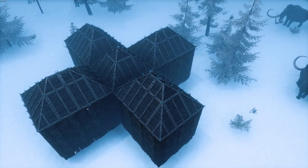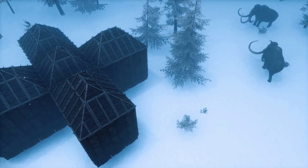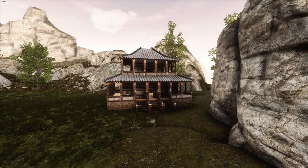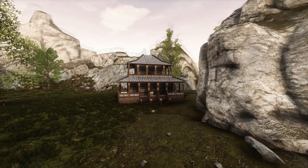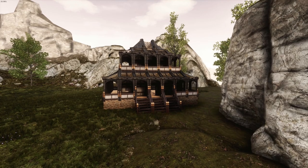Next, another simple one: contrasting materials. This is a fairly basic design idea that works to create a more striking appearance for the build overall. For example, this Yamatai build works quite nicely with just the Yamatai set, but if we choose to replace the Yamatai roof pieces and awning pieces with storm glass, it creates a vastly different atmosphere and a much more visually striking design.